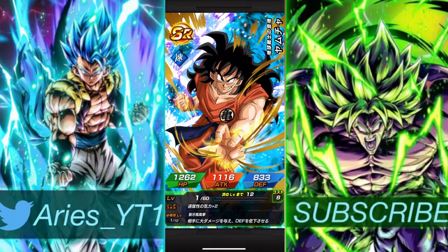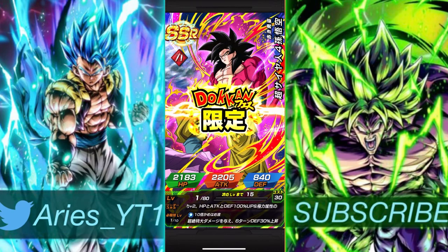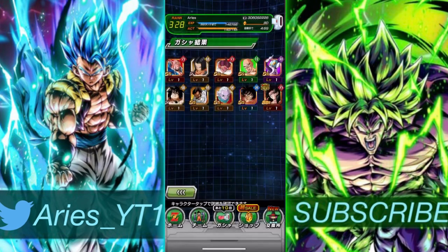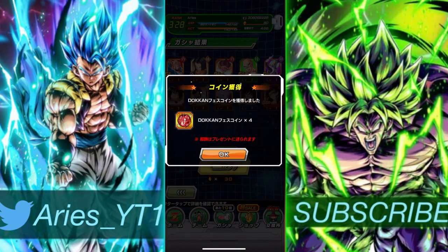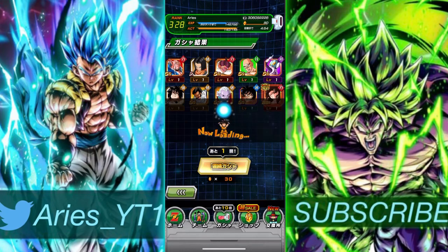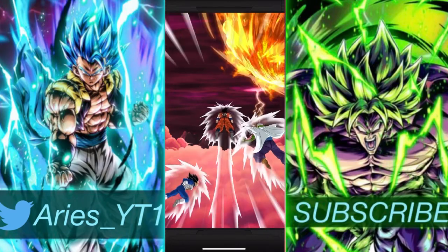Alright, I guess we're only getting one unit. Who is it? Super Saiyan 4 Goku. I'm not mad at it — he's gonna get an EZA soon and he's probably going to be really busted. But there's an LR with his name and it's better, so I'll just keep him in the sidelines for now.